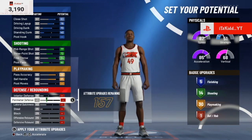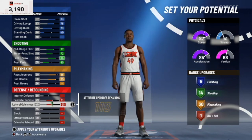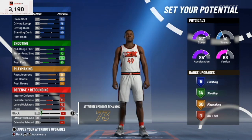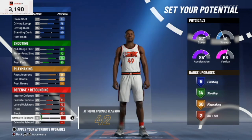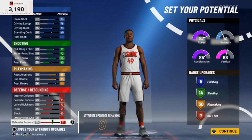We're not going to touch interior defense, but we'll max out perimeter defense and also max out lateral quickness. We need that 71 steal. We can get our block up to 60, and then the rest goes to defensive rebound — see how much defensive rebounds helps out your defensive badges.